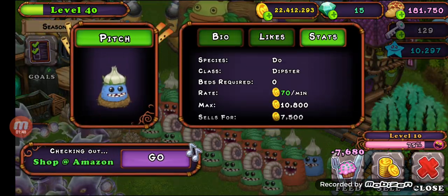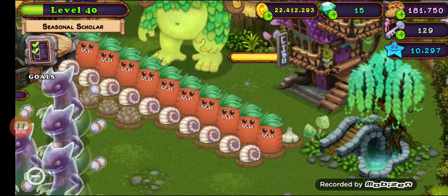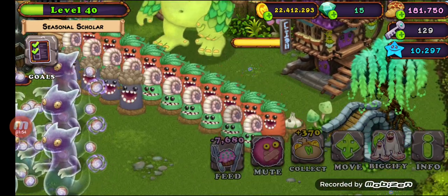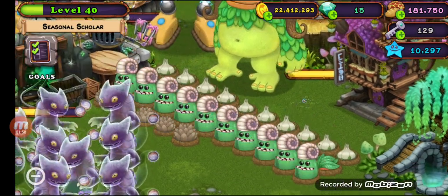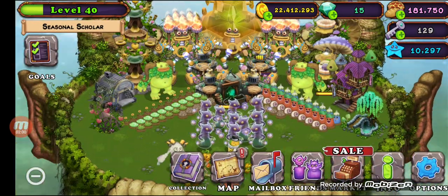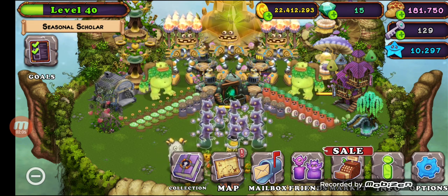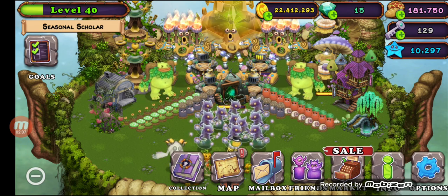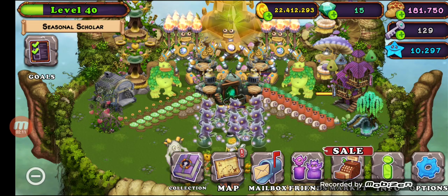Don't feed your Dipsters to level 15 — feed them to level 10. They'll make about 70 coins a minute, and at 100% happiness one makes 80 a minute. If we do 80 times 10 that's 800 a minute, and since we can get 70 Dipsters per island, that's almost 8,000 coins every minute just from Dipsters — absolutely insane.